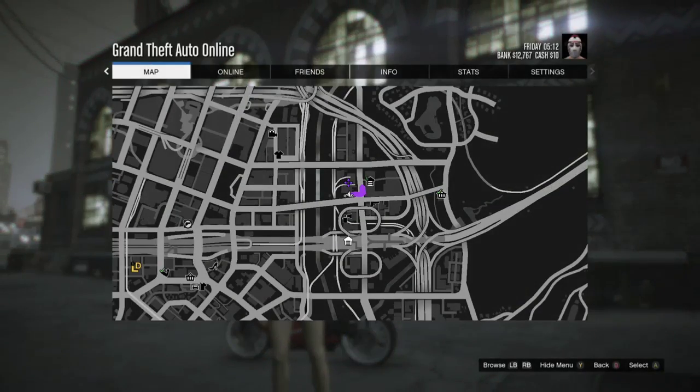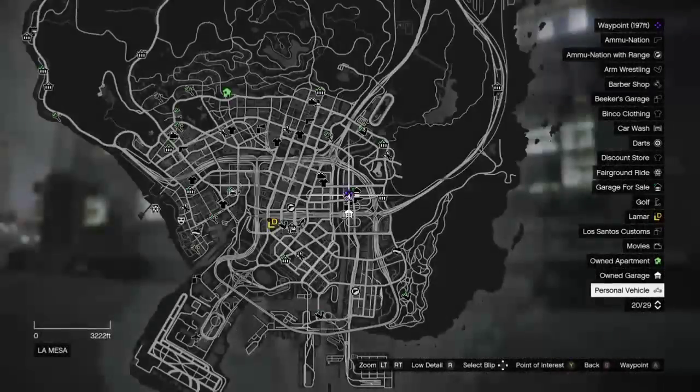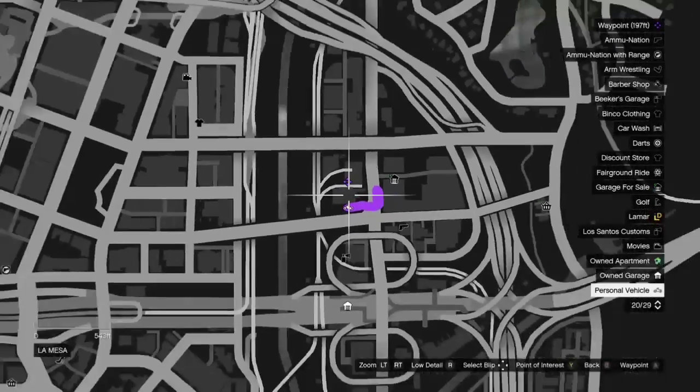You just want to get to this part of the map right here. If you see those two lines, you'll know that that's Lester's factory.